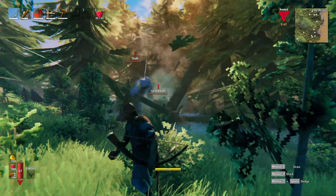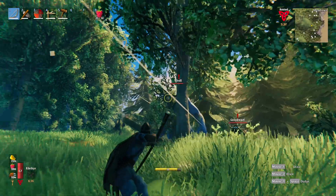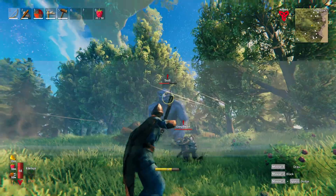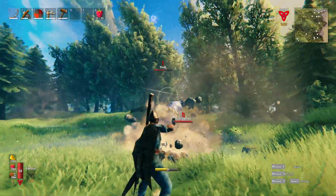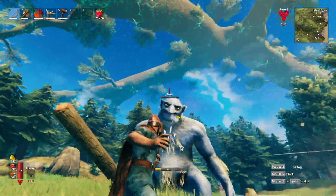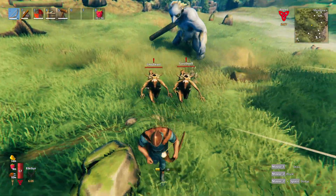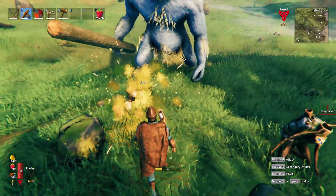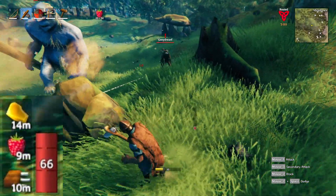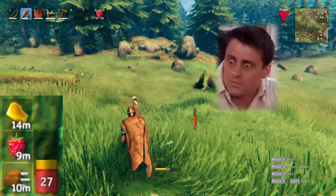It looks like one of the trolls has found me, and he brings some grey dwarves. I'm trying to shoot him in the head for high damage — I think this feature was added with the Mistlands update. There are two variants of them: one with a tree trunk and one without. The ones with the trunk are much more dangerous because their reach is much higher. And as you can see, they do some damage.